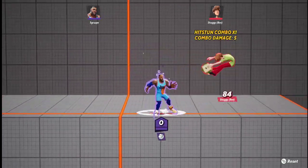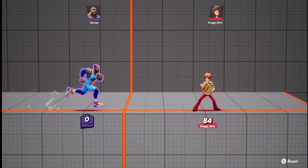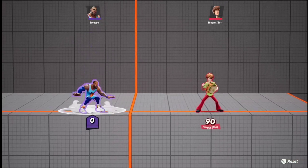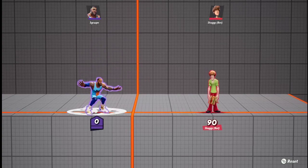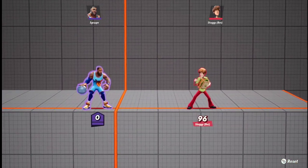In the air without the ball, his neutral air is like he smacks his stomach. His up air is the same as his normal up light — just a little smack instead of a jump smack.